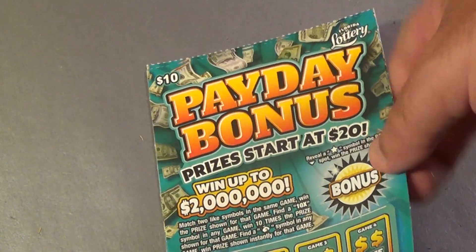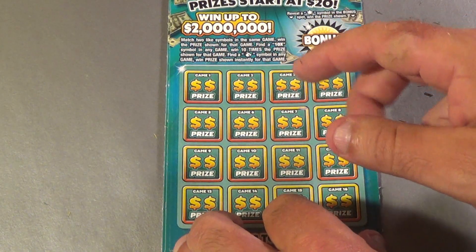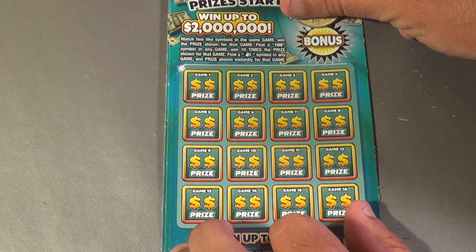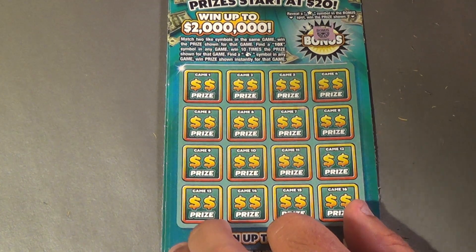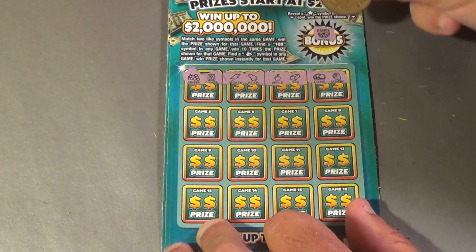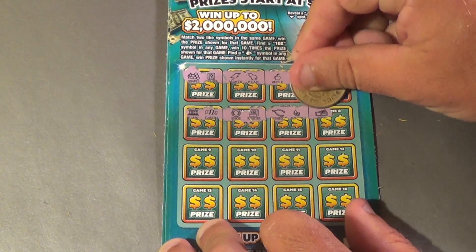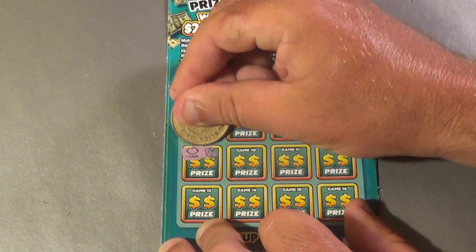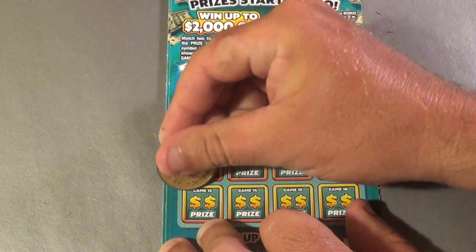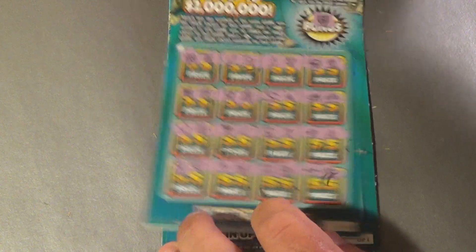On to three $10 Payday Bonuses. You want to get two matching symbols in any game to win, or get a 10 times symbol or a money bag to automatically win. In the bonus area, you're looking for a star symbol — and that's an orange. First ticket: Grapes, Cashier, Lightning, Pear, Apple, Bar, Coin, Strawberry, Bank, Candy, Horseshoe, Register, Wishbone, Avocado, Wallet, Rainbow, Lemon, ATM Card, Joker, Shovel, Piggy Bank, Piggy Bank, Pot of Gold, Pineapple, Melon, Diamond, Balloon, Ring, Check, Cart, Armor Car, Watch, Crown. Nothing there.